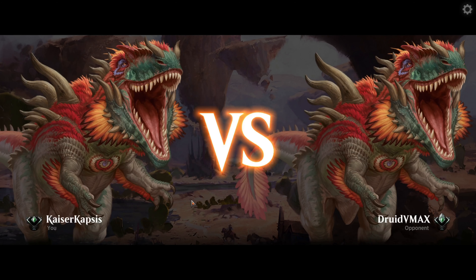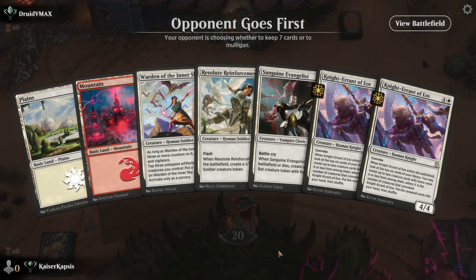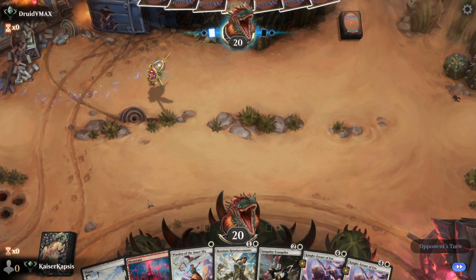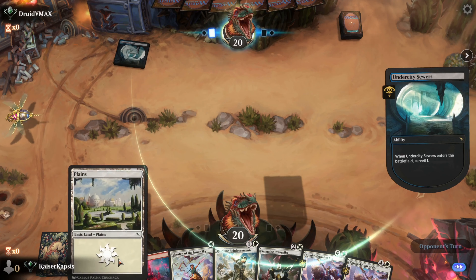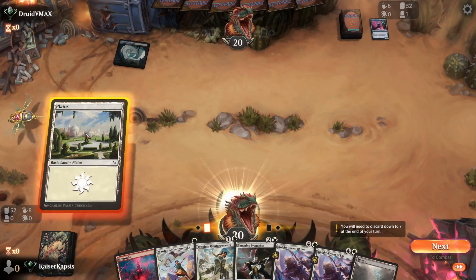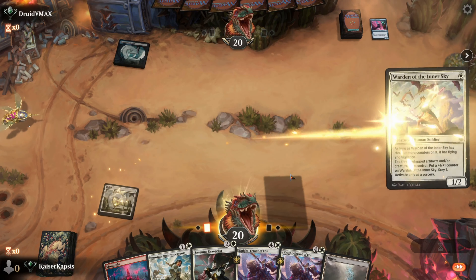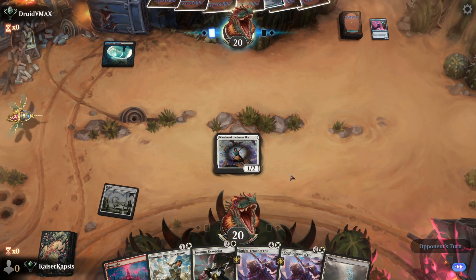Let's play another game — Dimir VMAX. Opening hand, could have been better. Another land. But this deck with two lands you can play. Let's start with the Plains and the Warden. We got that Myrix — that third land, which is enough.